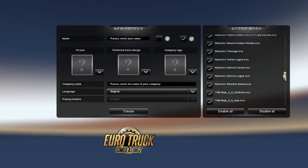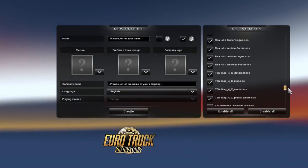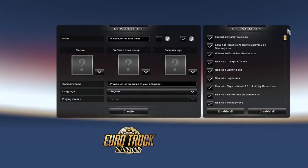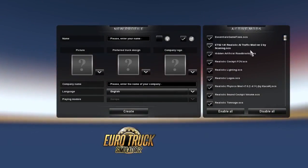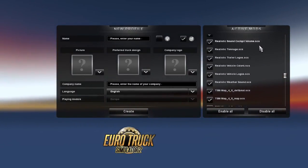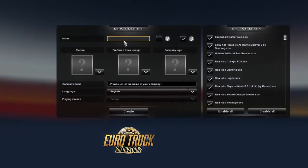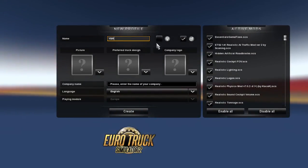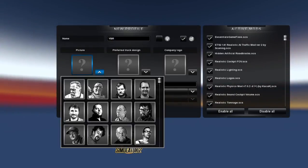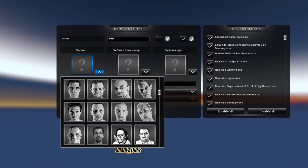We're finally in Euro Truck Simulator after a long time of saying I would do it. I have a bunch of mods I picked up while I was waiting for the game to install. If you want them, Google the name - that's basically how to find them because I found them literally doing that. I don't know what I downloaded from, I'm like 'oh this looks interesting, it's probably not a virus' and I clicked it.